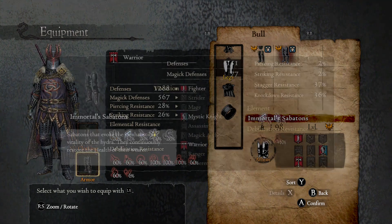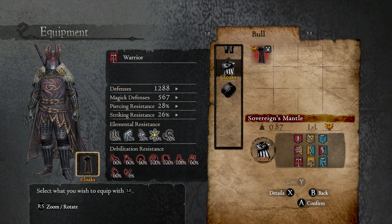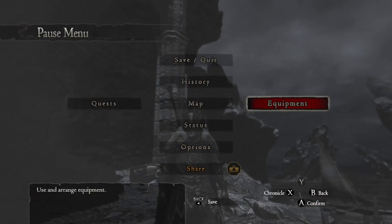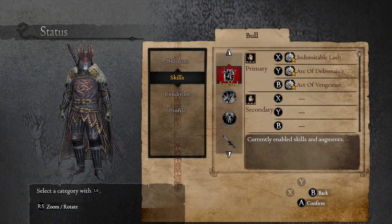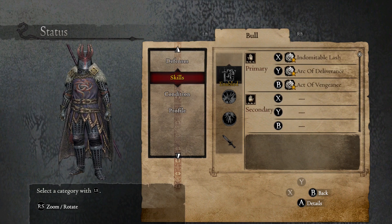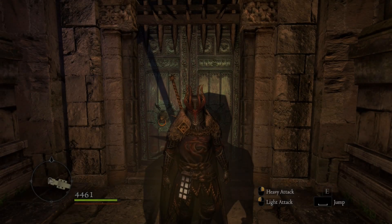Let's go over the rings first. We have the Barbed Nails and then the two warrior rings for Indomitable Lash and Arc of Deliverance upgrades — so Savage Lash and Arc of Obliteration — and a Ring of Desiccation. Ability-wise: Indomitable Lash, Arc of Deliverance, and Active Vengeance, though we don't use that because it's kind of bad without certain setups. Augments-wise: Bastion for defense, Acuity for increased magic damage, Impact for stagger, Autonomy for strength and defense, and Clout for strength.